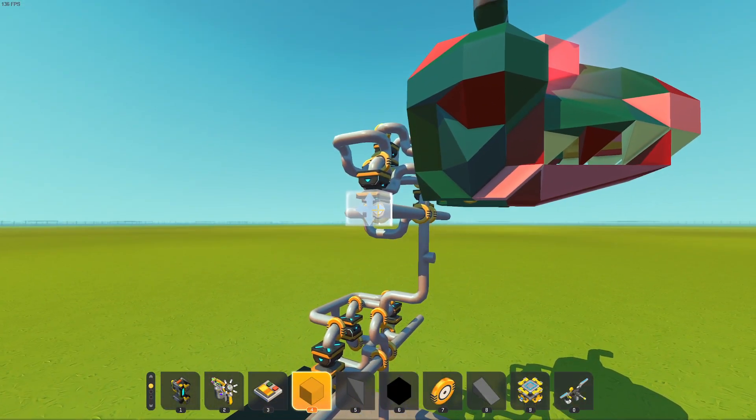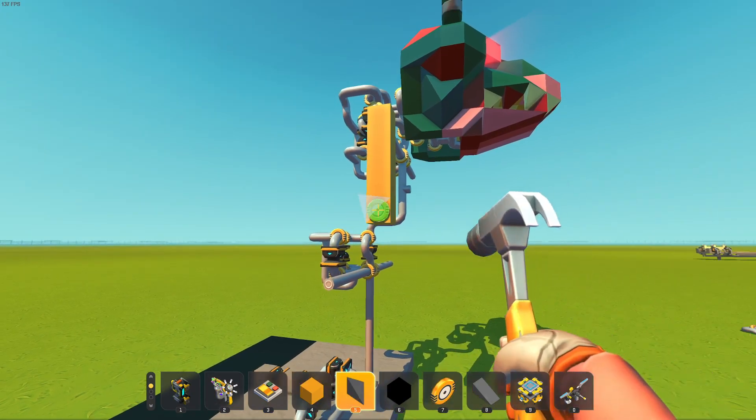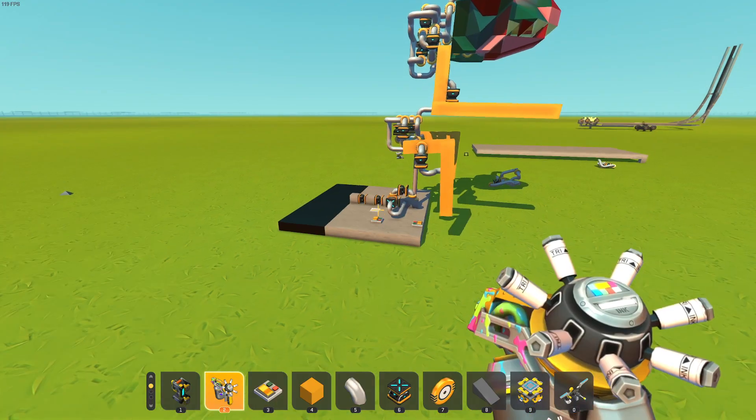So next thing I want to do is give him some kind of arms — maybe he could have freakishly long arms. I don't know if his legs should be this far apart. I think I'm going to have to redo the legs because that turning is absurd.